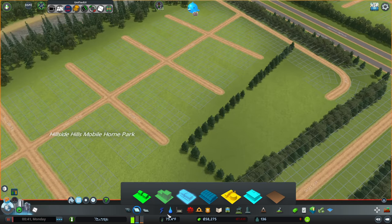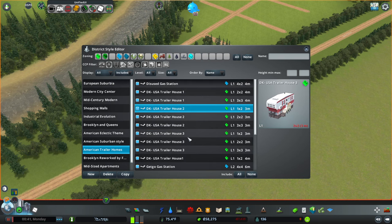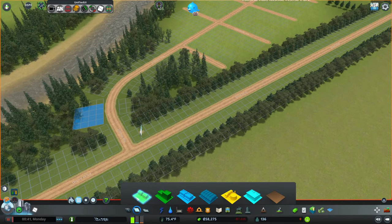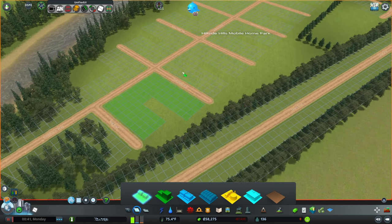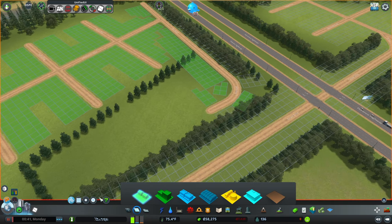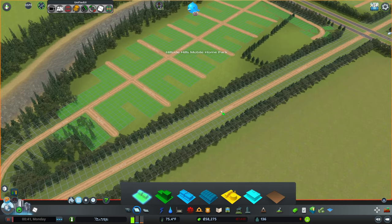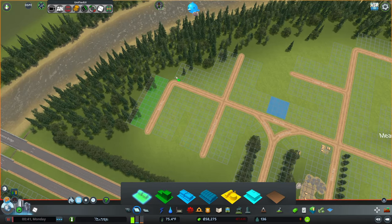One, two, three, four — okay. The mobile homes are one by three, two by three, or three by three. So what we're going to do is paint all of this and cram in as many as we can back here. That's going to be a two by three there, and then we'll throw them in all the way along here, here, and here.